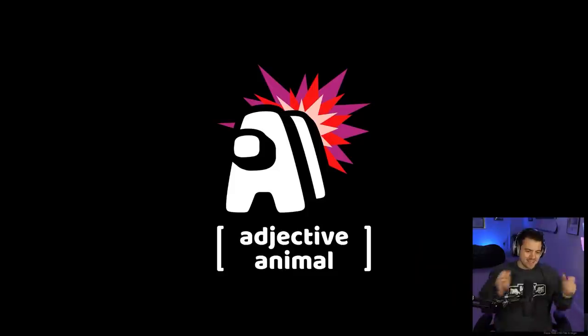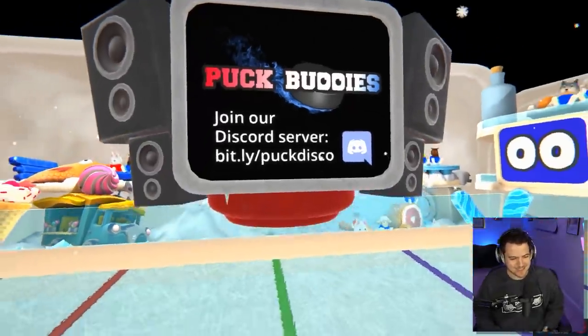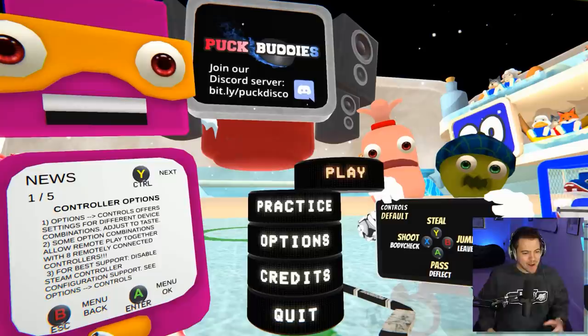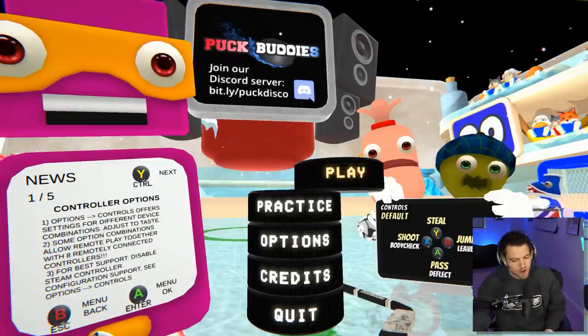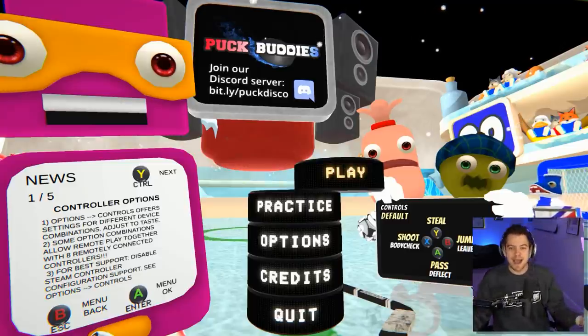Wish me luck. Here we are. Adjective Animal are the creators, and there is our logo, Puck Buddies, with the two little — yo, that's fire! So as you load into the game, you get the scoreboard zoom out and now you can kind of get a feel for what this game is all about, right? It's weird characters, crazy animals, even crazier ice rinks. It is going to be madness today.